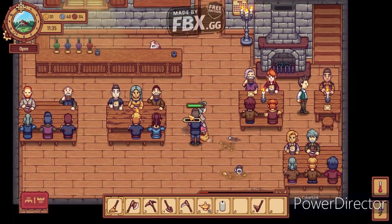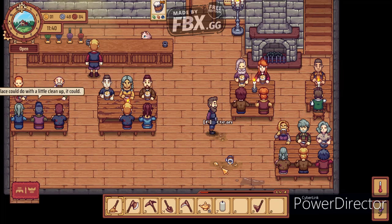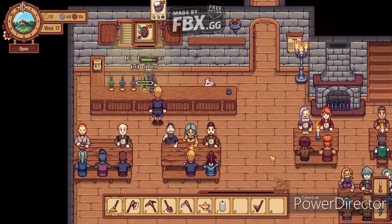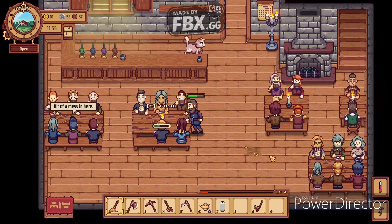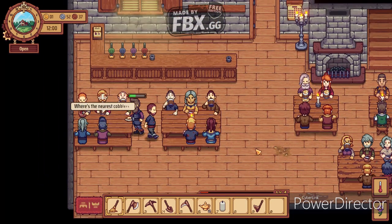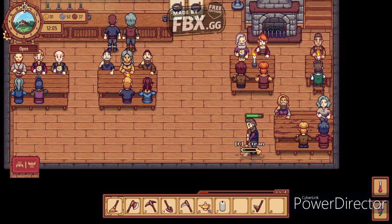You can also hire staff, but that's later on in the game. It's best to clean while nobody is waiting for you - try to do it as fast as possible. You can also go outside if everybody is sitting, like right now. The best idea is to clean up the tables because they get filthy. If you press V, you have a system that shows you what's dirty, in case you can't spot it easily. The cleanliness flower is back up to potential on the right side, which is great.